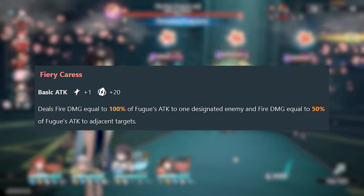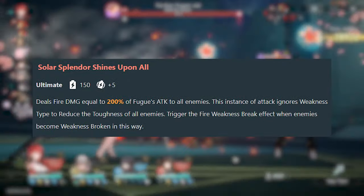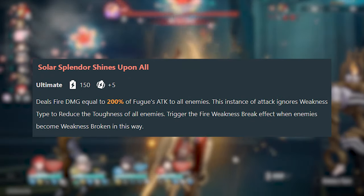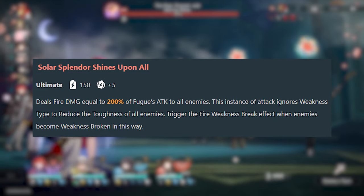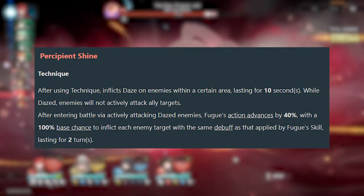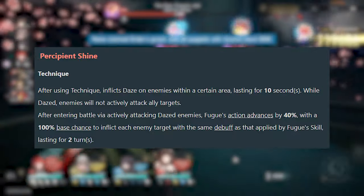The empowered basic attack is just blast over a single target. Moving on, her ultimate, Solar Splendor Shines Upon All, simply does damage to all enemies and reduces toughness regardless of element. Her technique, Percipient Shine, dazes the enemy and when entering battle, Fugue is advanced forward while applying the same defense down as her skill.